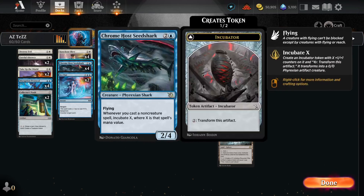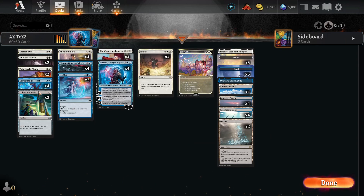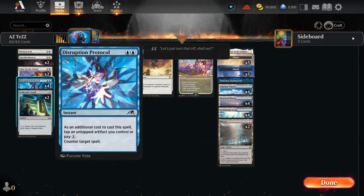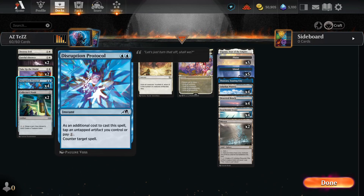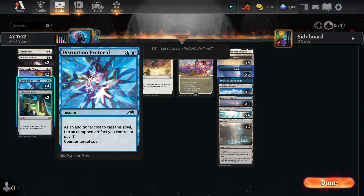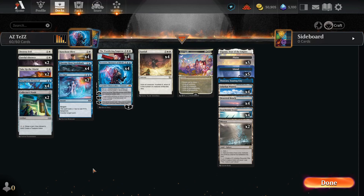Along with this synergy, the tokens can also be used as bargain or tap for Disruption Protocol. So we've got basically six two-mana counterspells with that in mind. One is tap an artifact, one is sacrifice or bargain an artifact, then it costs two — it's kind of the same thing.